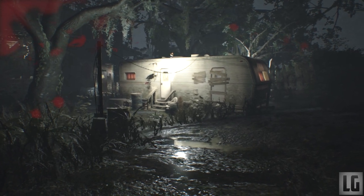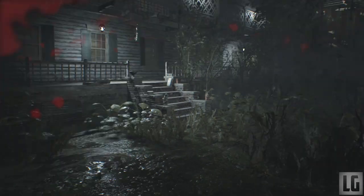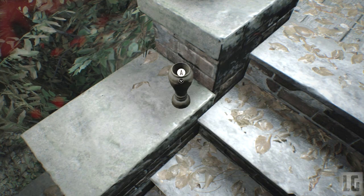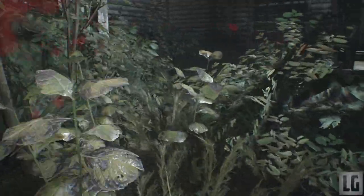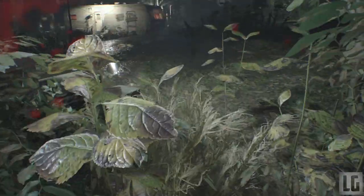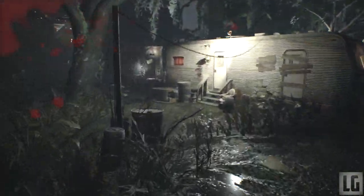First up we can explore the yard. There's not a lot here, but there is a lockpick directly in front of you where you start, just on the steps, so we can go ahead and pick that up. Around the corner from here is an antique coin just sitting inside of a plant pot hidden in the grass. We can get that and then head over to the trailer, which is actually a safe room.